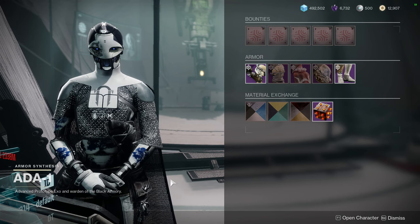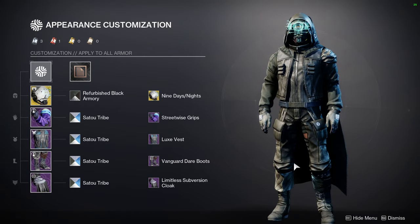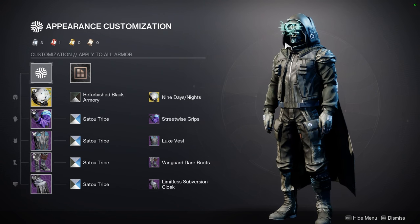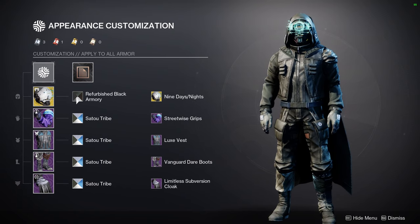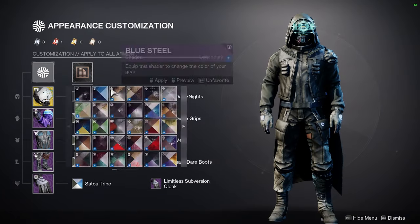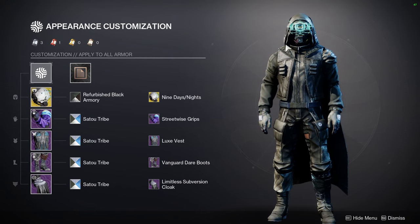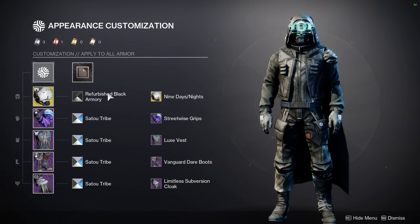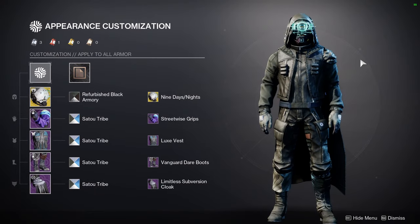Let's look at the fit for the video first. This one is going to be new because I'm working on some sets. I really like this one a lot because it's pure cloth, with the helmet being the only piece that isn't cloth. For the helmet, it's Refurbished Black Armory. For the exotic, it's Knucklehead Radar with the Nine Days Slash Knights ornament, which is my favorite ornament. And then Sato Tribe for everything else — Sato Tribe gives cloth this gray color, and Refurbished Black Armory also gives it that gray color, so all of it matches.